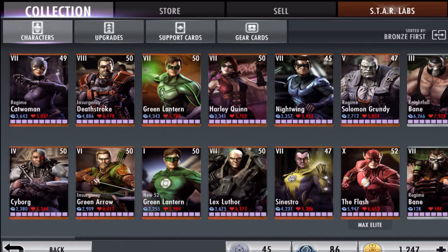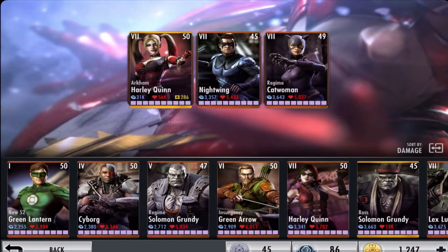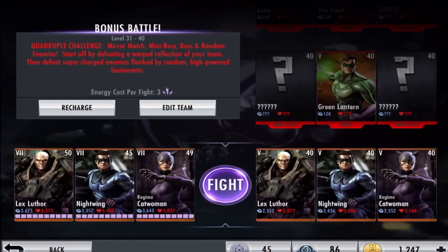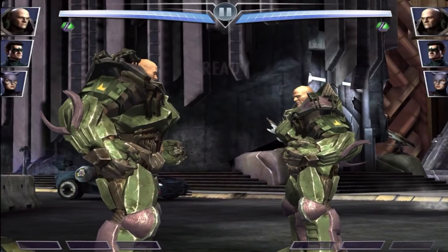We've covered three characters so far — Catwoman, Nightwing, and Lex Luthor. Now let's do a battle with those guys and see how they perform, to see if I was correct. Then we'll finish off with the last two characters, which you guys can probably guess in the comments. I'm putting Nightwing and Lex Luthor in and we'll do this once.